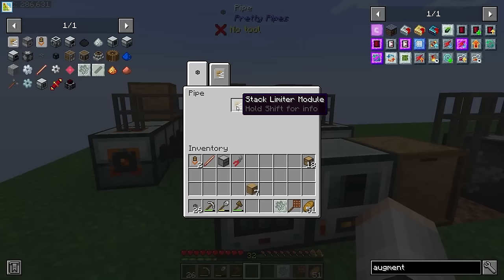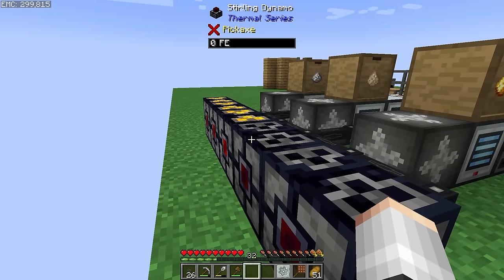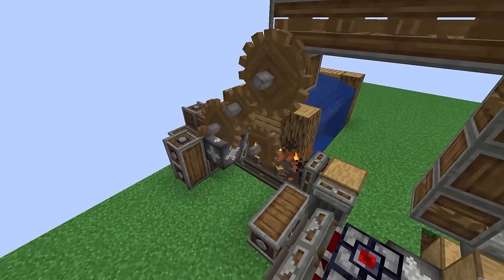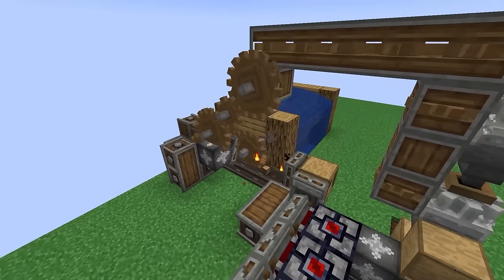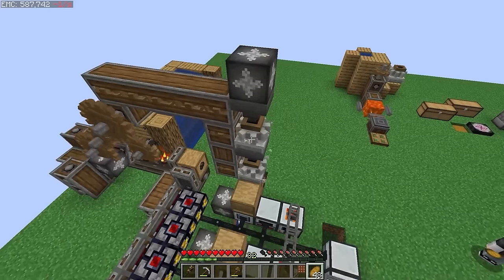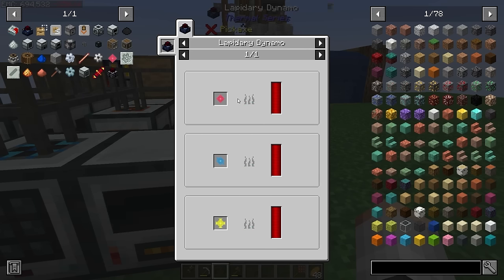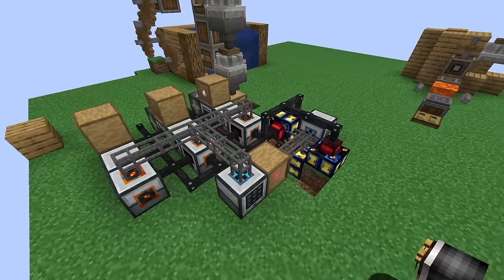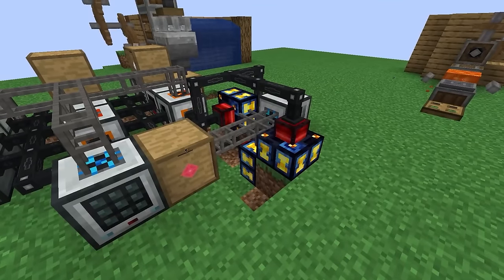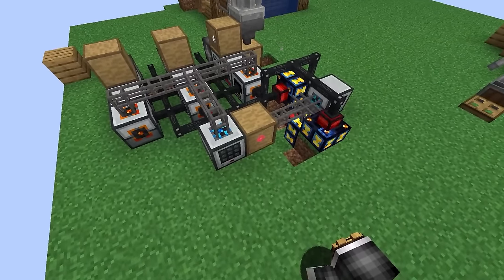Our fabricator was filling up with rods, so we're going to use a stack limiter in the pipe above it. We are desperately going to need to automate the filling of our sterling dynamos, and I think we're probably going to use Create. The logs go into a smelting system with a drawer locked to charcoal, and then that's fed into our dynamos. We also have a system that buys cobblestone, millstones it twice, puts the flint into a drawer, and that gets extracted into our pulverizers. And with tier 1 looking horrible but finally fully automated, let's turn our attention to tier 2.